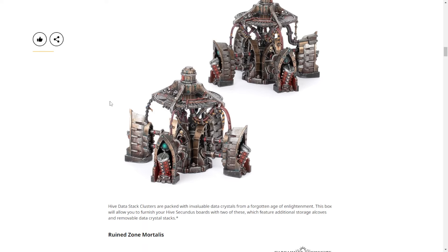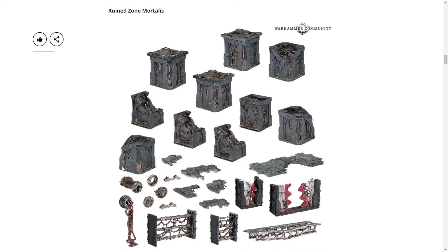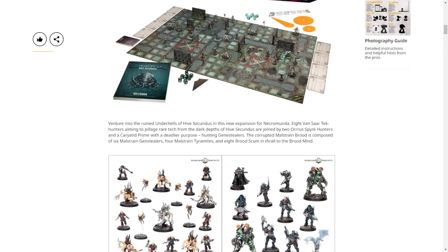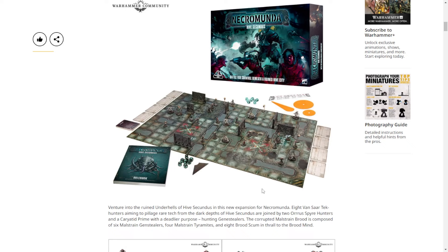Now let's get to the new ruins Zone Mortalis. It is worth noting that they did not 'Dark Uprising' this in that the base box does not come with any of that terrain — and I'm actually kind of happy about that because it keeps the box cost lower. You can pick this up separately, or just the rulebook if you don't want the box. Dark Uprising was $300 five years ago; Ash Wastes was $300 two years ago.